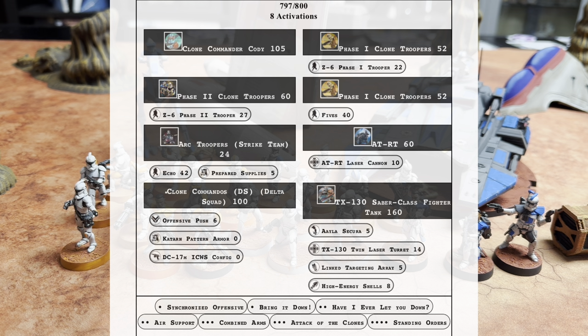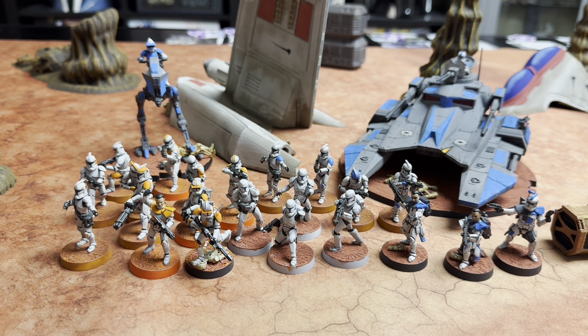Rounding out the list, I have Clone Commander Cody naked, one Phase Two with a Z6, another Phase One with a Z6, a Phase One with Fives, an ARC Trooper Strike Team with Echo and Prepared Supplies, and a ATRT with a laser cannon — with Ayla, High Energy Shells, Link Targeting Ray, and the Twin Laser Turret — coming in at 797 points.